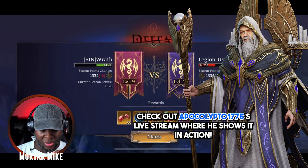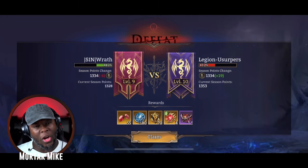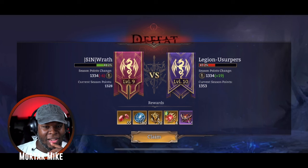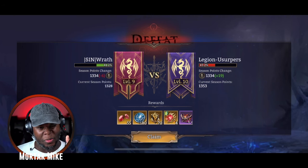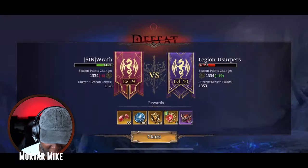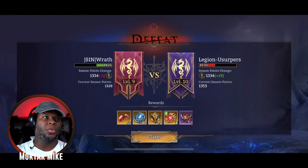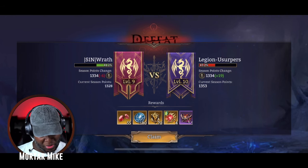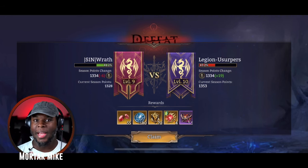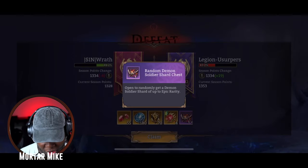We didn't do too well — 41 to 43 percent, a two percent gap against us. Not bad, shout out to Legion Usurpers. I got diamonds, guild coin, and guild XP, which helps everyone in the guild. They're probably going to add shop adjustments as guild levels increase, so that's why guild XP matters — it unlocks more things you can purchase.